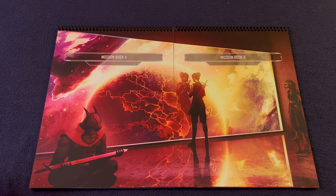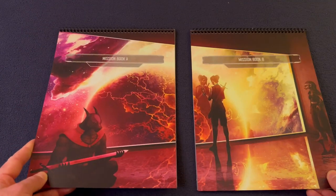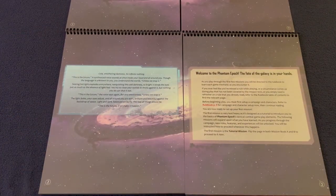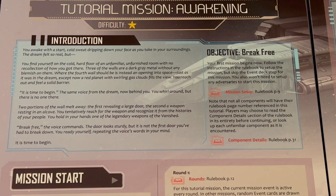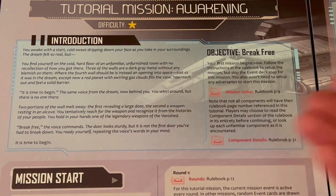For the mission setup, grab Mission Book A and Mission Book B, place the mission book on the left, and open up to where you need to be. The first thing you do when you open up to a mission is read the introduction — it gives you a brief backstory. Down the road you'll have more options for missions, and this introduction may be read before a mission is chosen.